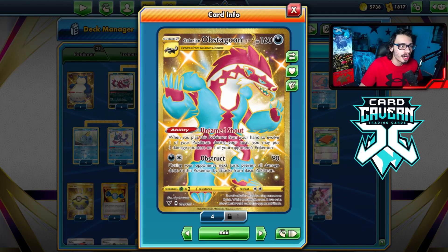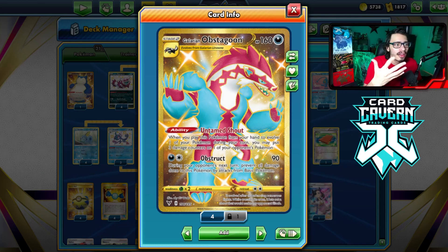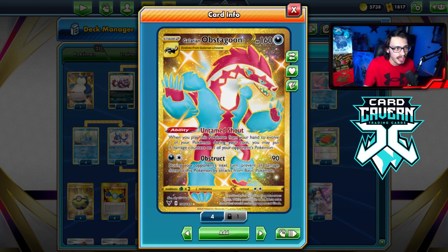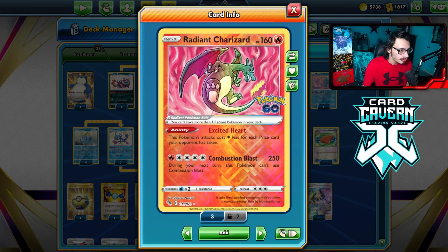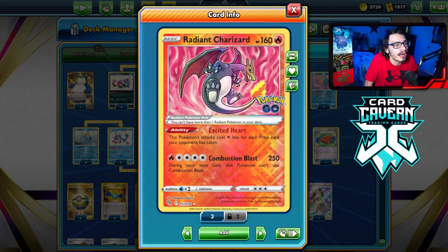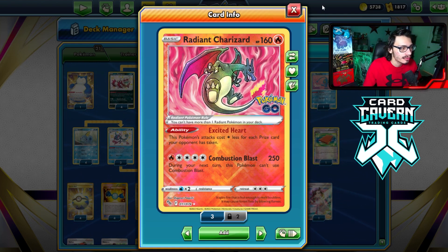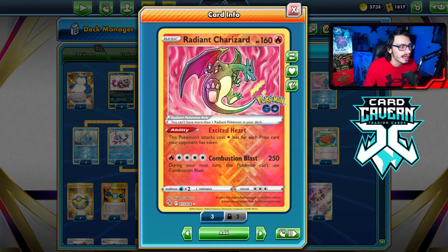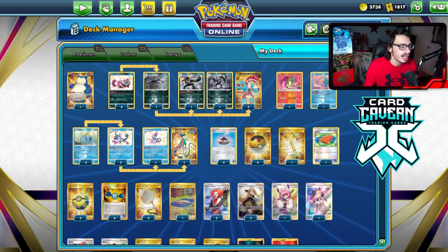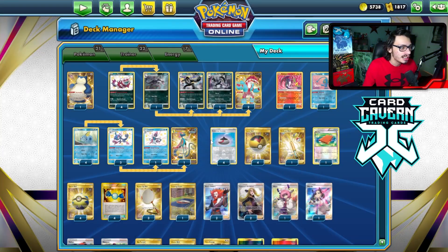Sometimes you can use Untamed Shout to knock out low HP Pokemon, which can be kind of cool. Charizard is kind of the big swing in the deck — a lot of games you'll win because you have that big heavy hitter. The strategy is to use the Goons early on and then come in with Charizard later. There's a Klara, a Rod, and a Palpitoad in the deck to use with the Inteleon engine.